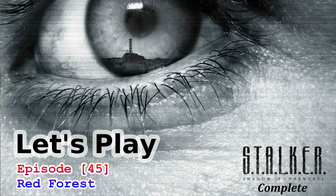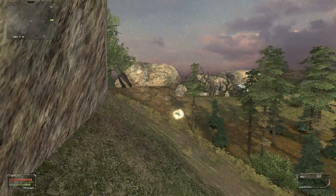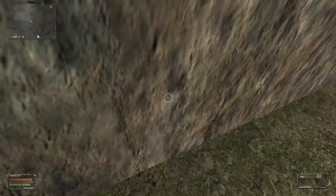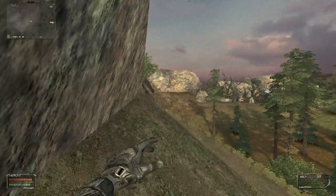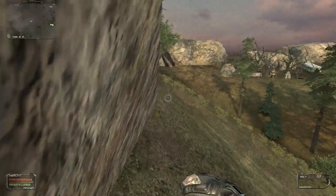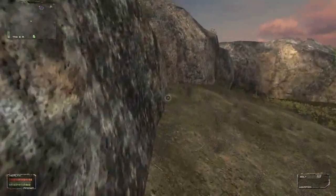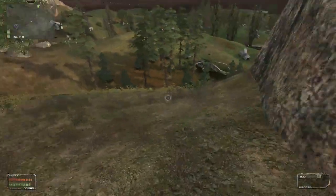It's time for more Stalker: Shadow of Chernobyl. I am your Gibbs and we — you and me — have to figure out what we're going to do next, because we need to get into this damn Red Forest and all I see is bloody anomalies in front of me. If I can stay real snug up tight here, maybe I can sneak past. Look at that. Looking real good.